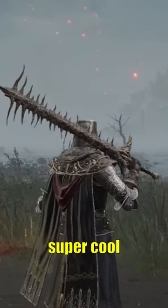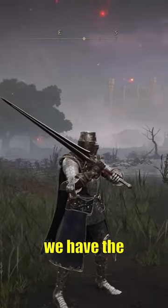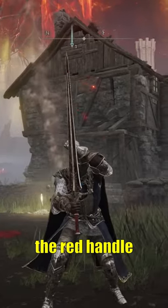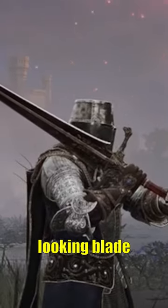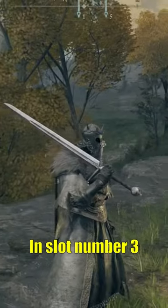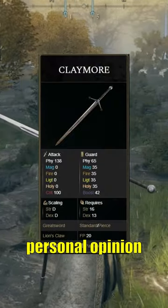In slot number four, we have the Knight's Greatsword. This is a phenomenal looking weapon — the red handle with the almost black looking blade and the gold flecks around the blade base. Overall it's a phenomenal looking sword.